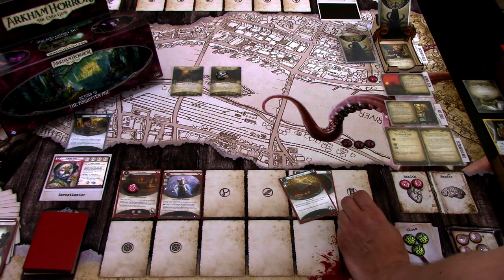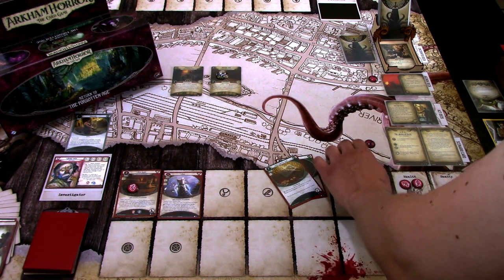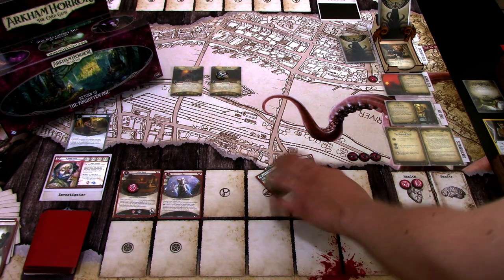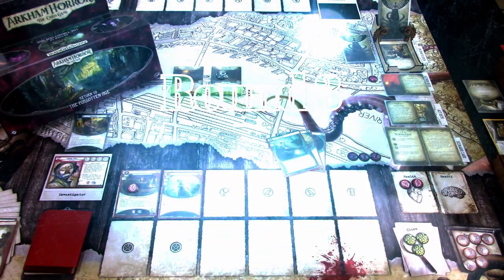We could advance now but I think I'll advance next turn. We go to upkeep, draw a card, gain one resource — now we have enough resources to deal with the Fine Print weakness if it comes up. That is that turn.